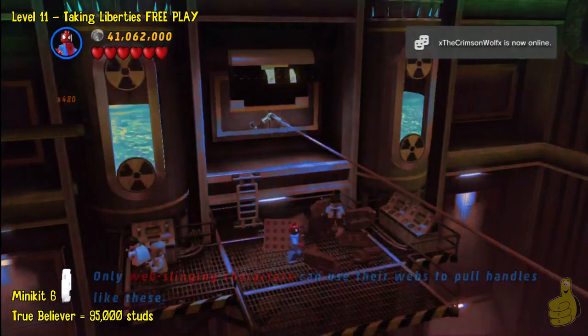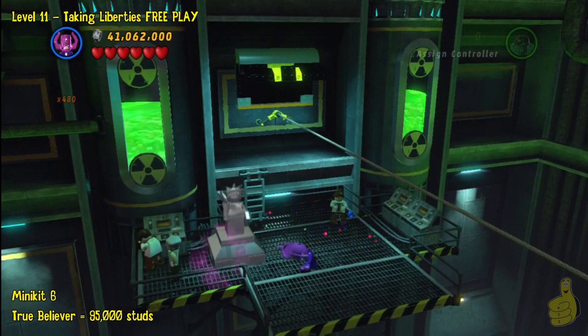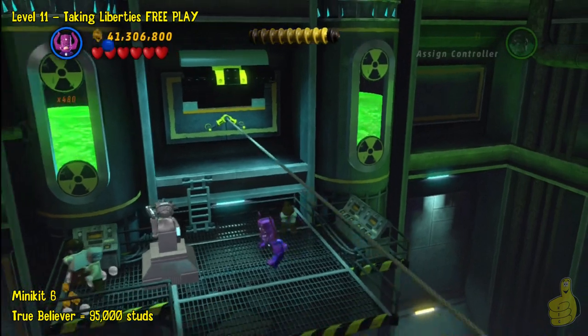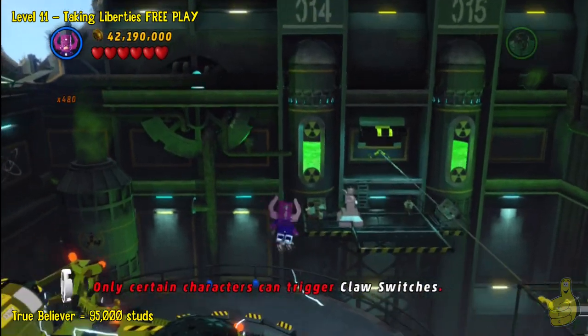Up above we will see a grapple hook — use Spider-Man, Doctor Octopus, or Mr. Fantastic to pull that down. Once you get that, you're going to use somebody that can handle cosmic bricks like Galactus or Silver Surfer to build the statue, which will give us a mini kit as well.